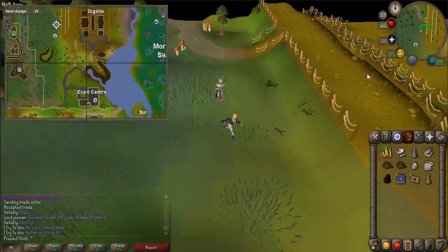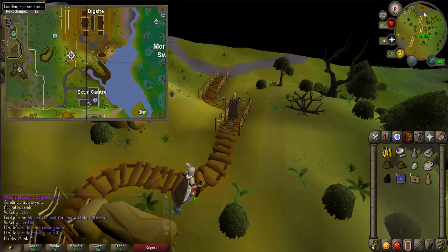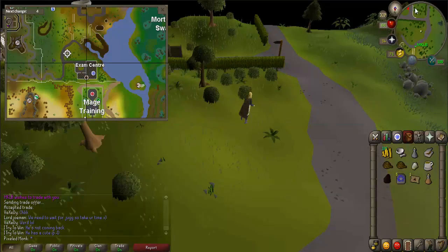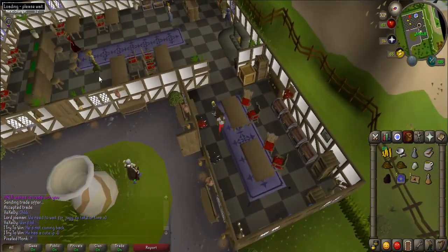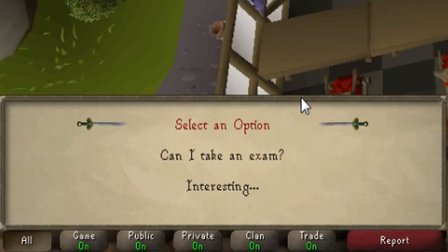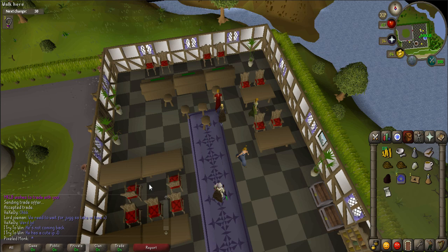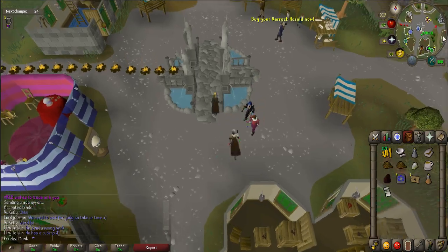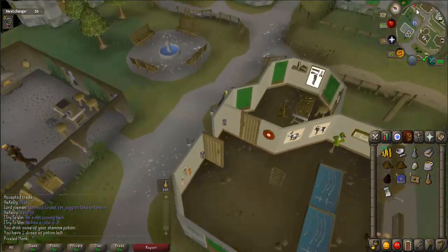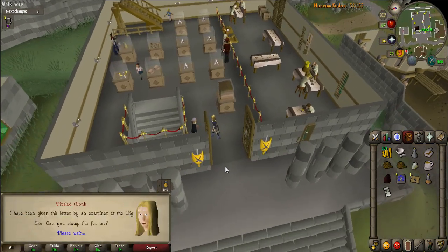To start the quest, you must first go to the exam center located just south of the dig site. The easiest way to get there is by using a dig site teleport and then walking south. Once there, enter the exam center and talk to an examiner. When prompted, say 'Can I take an exam?' She will give you a letter. Now you'll need to go to the rock museum, so use your rock teleport and walk east. Once there, talk to Curator Haig Hallen — he will seal the letter.